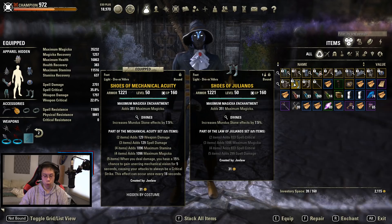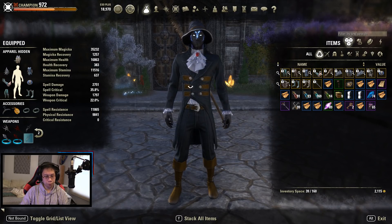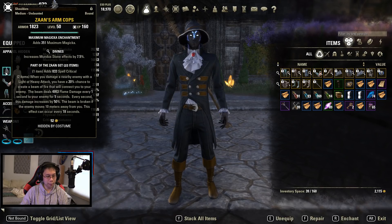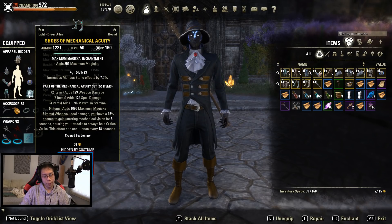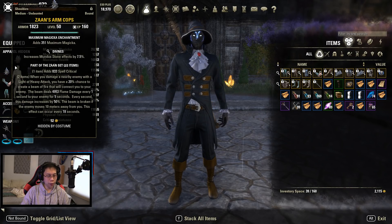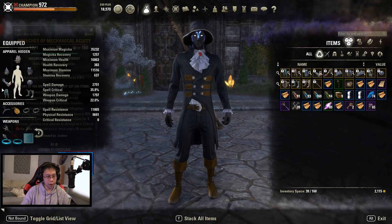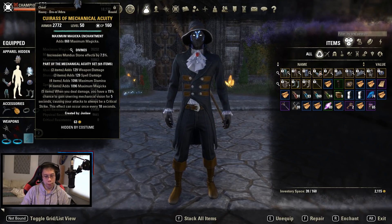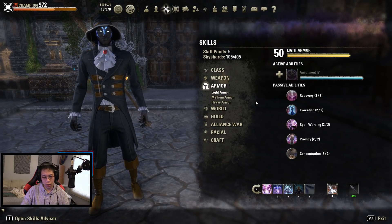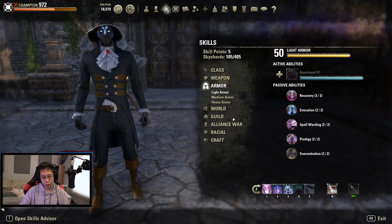Overall the stats are the same. I use all Divines. Some people have been using a health enchant on their heavy piece. What I use is a 5-1-1 setup — five light pieces, one heavy, one medium — because of the passive bonus you get from each armor weight threshold.